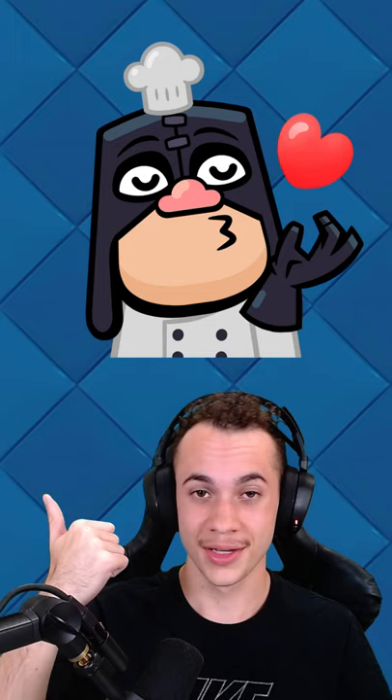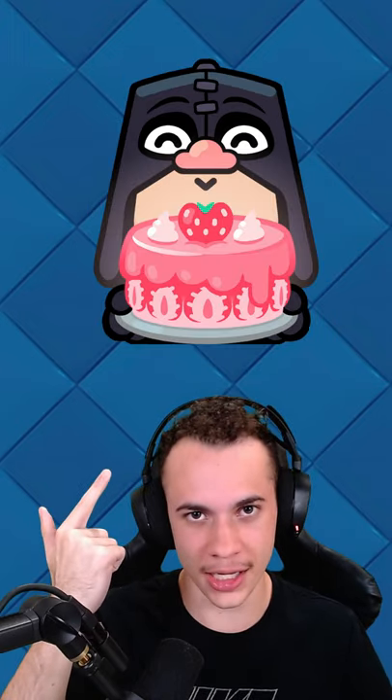Two new Executioner emotes: the Chef's Kiss emote and the Fruitcake emote. Chef's Kiss is on the Pass Royale, and Fruitcake will be available in the shop.